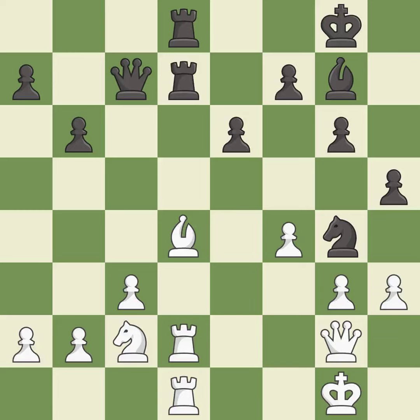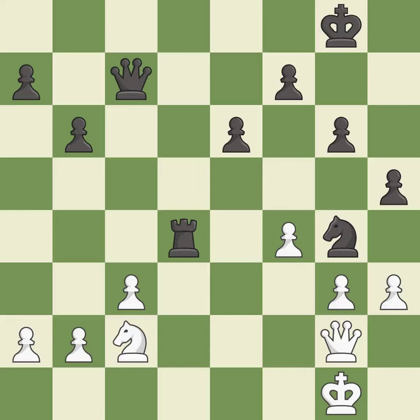This kicks an opposing knight — it is best. This maintains the balance in material with a good trade — it is best. Takes back — it is best. This is an equal trade — it is good. Recaptures — it is best. After all captures, this is an equal trade — it is good. Takes back. This is the start of the endgame and white is equal — it is best.